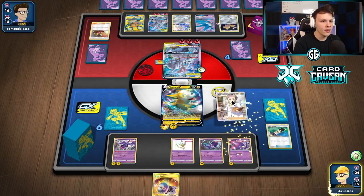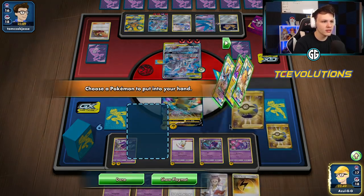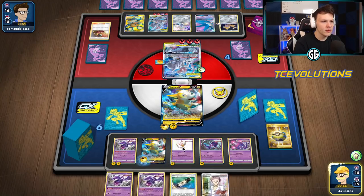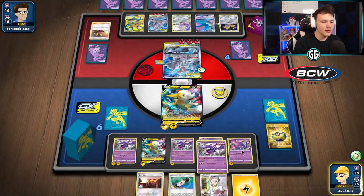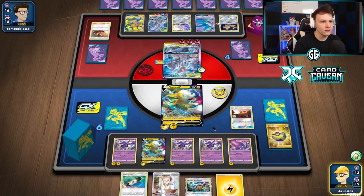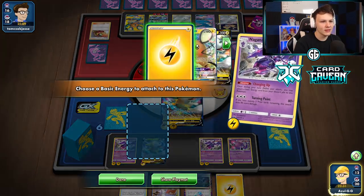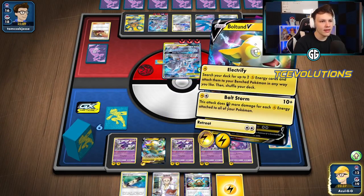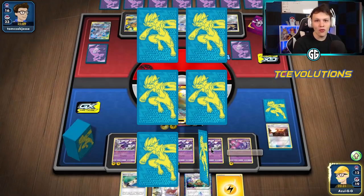Energy Power and then Research, looking for a Bolteon and an energy. There's a Quick Ball — oh my goodness, we have so much damage coming in here, this is insane. Speed Energy, two more — evolving Naganadel. Two basics in there, evolving Naganadel. Acro Bike, get the Thunder Mountain for next turn. Charging up — one, two, three, four, five, six, seven, eight, nine, ten — that's a knockout. Bolt Storm one-shots this Mewtwo, no problem.